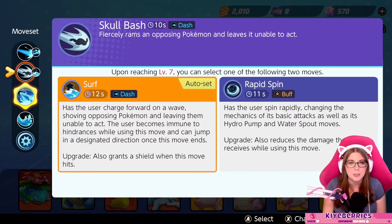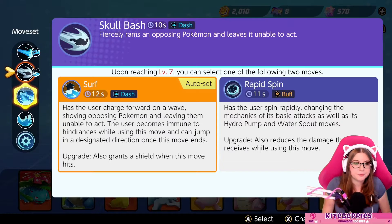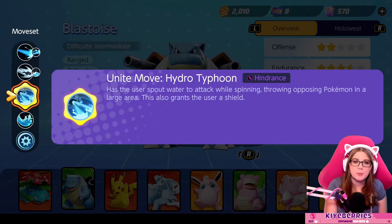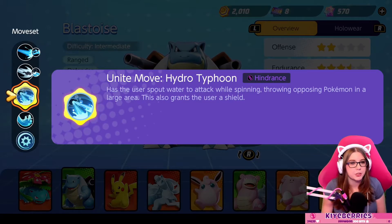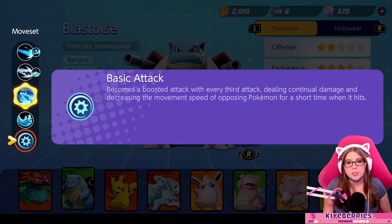Skull Bash fiercely rams an opposing Pokémon — it's a stun. He rams and stuns. Then his Unite move, Hydro Typhoon, has the user spout water while spinning, throwing opposing Pokémon in a large area. It also grants the user a shield. His passive, Torrent, means when the Pokémon is at half HP or less, its attack and special attack are increased — so he does more damage at lower health. Basic attacks become boosted every third hit.